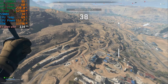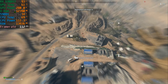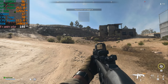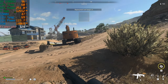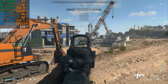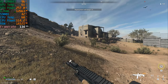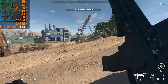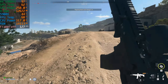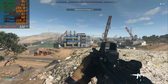All right, here we go — 1440p ultra preset, this is in the pre-game lobby. We'll drop down and have a look. So far it seems pretty smooth. It looks really good — it looks pretty much just like Warzone 1, I don't really see anything different as far as graphical fidelity. We're at around 120 fps, 117 — not too bad, really smooth actually.